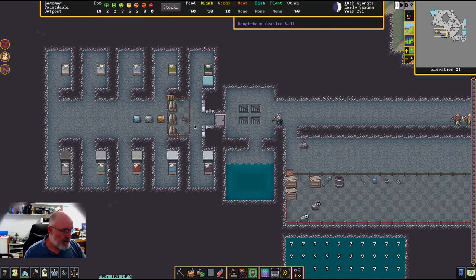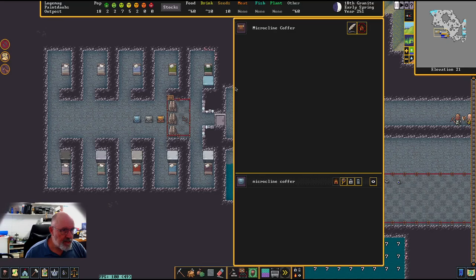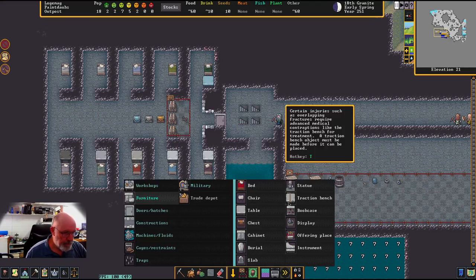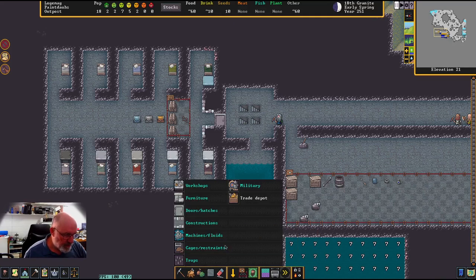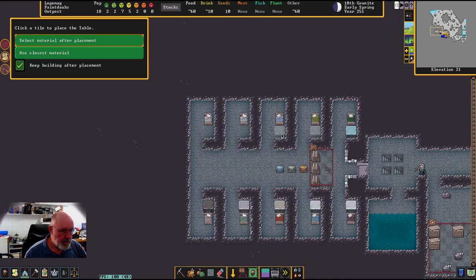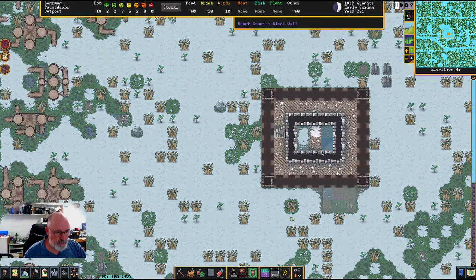I would have liked more rope. Looking at the hospital area — we don't have traction benches yet because we don't have any chain. We need to wait until we've got enough to build the traction benches. Going to furniture and then tables — the surgery tables are all done there. I don't put doors on these little areas, but that'll get the hospital a bit better. Going back to F1 to look at the top layer.